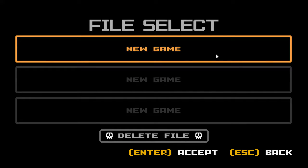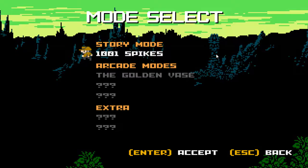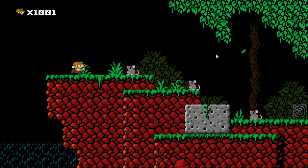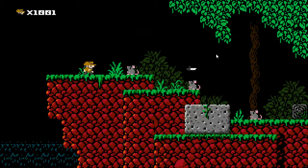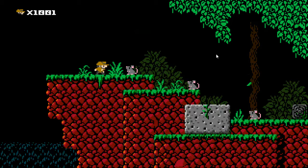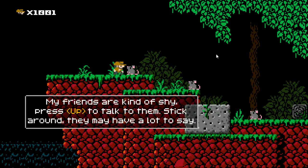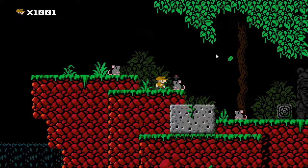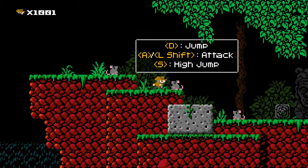So this is a bit of a side-scrolling... I don't know how you'd describe this. I don't know what my actual controls are yet. Shift seems to fire. Where's Jump? So I push up to talk to them. D is Jump — there you go.